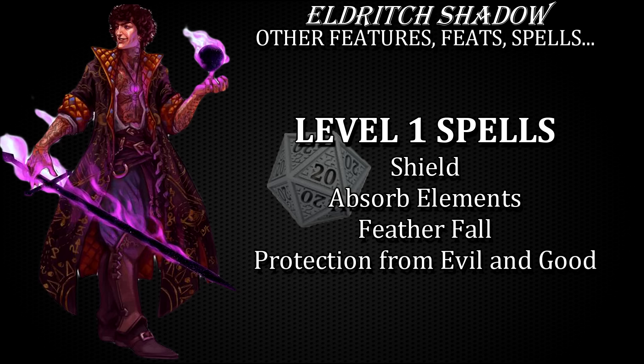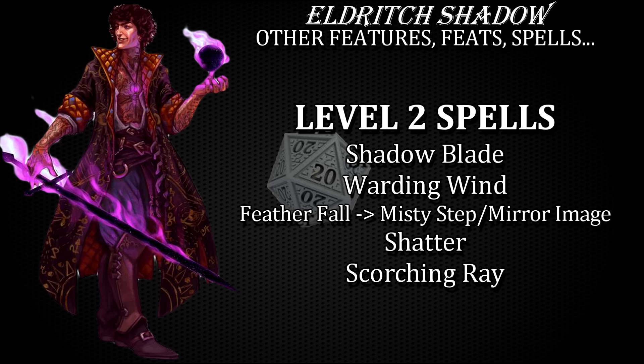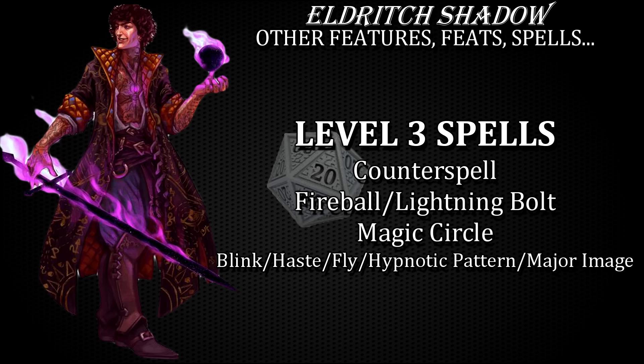For level 2 spells, other than the obvious Shadow Blade which you pick at character level 8, I'd go for warding wind at level 7. You can also replace feather fall with misty step or mirror image. Shatter is a solid AoE that can situationally rearrange the environment — be careful when you cast it in caves or small rooms. Scorching ray has enough attack rolls to minimize the downside of your lower intelligence score.